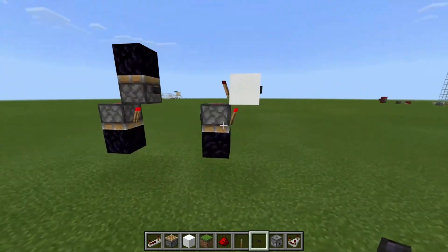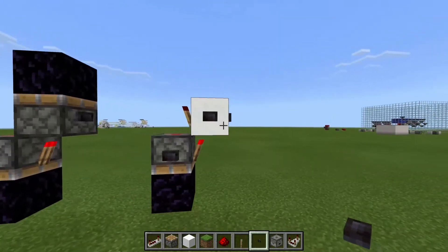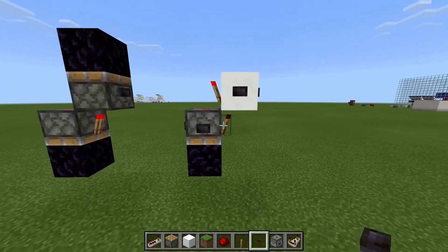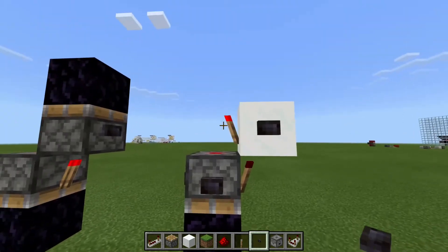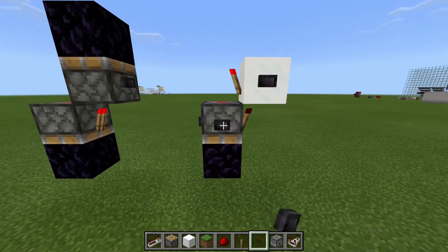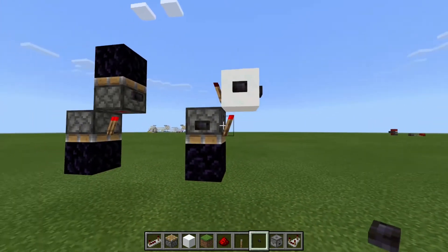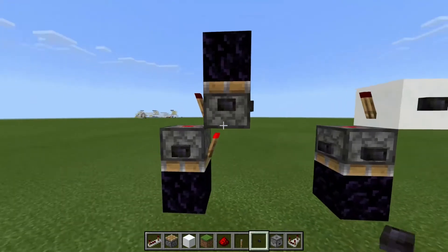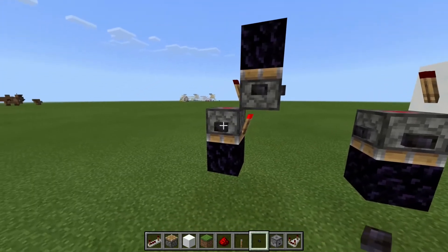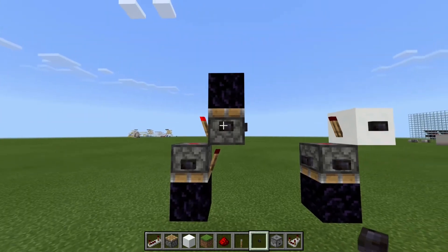We're going to be looking at these two designs. They work in pretty much exactly the same way. I'll put a button on the sides to make it easier. You can see this torch here is lit, this one is off. I can press the button and they swap over — I've got a positive and a negative output here. I can press this button again as many times as I want and nothing happens. But when I press the reset button, it comes back down. And this one's exactly the same.